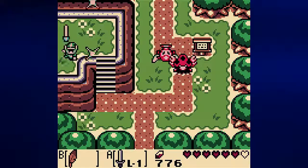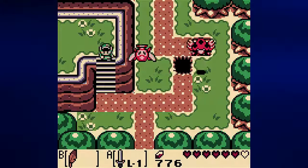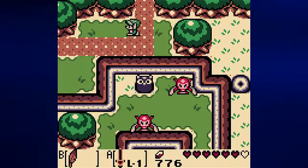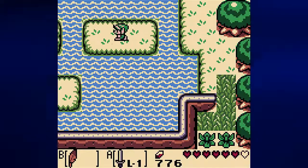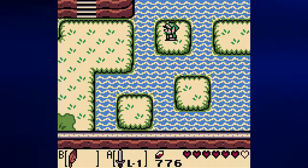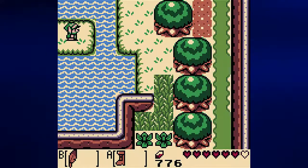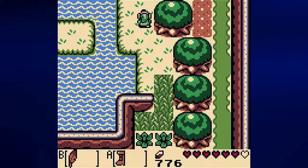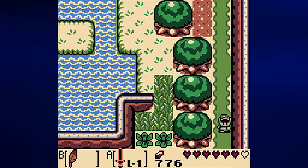We need to go to the Key Cavern — back to the Key Cavern — because I have this strange suspicion that I did not grab a certain thing. And does this lead to it? It does. I can't go over there, I don't think. We can't go over there yet. We're gonna need the flippers for that. So that's one secret seashell we still can't get to yet. Spoiler alert, there's a secret seashell there.